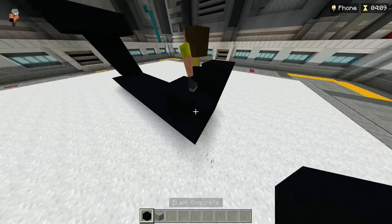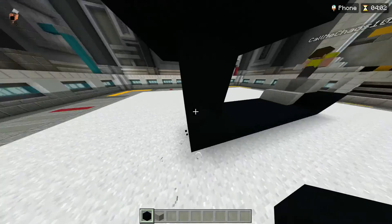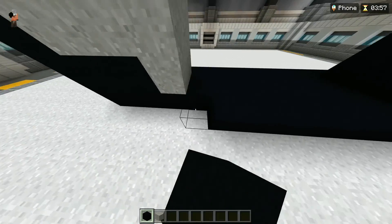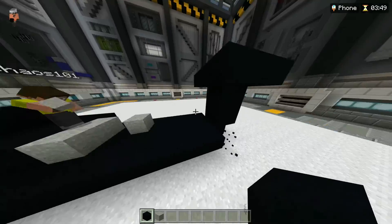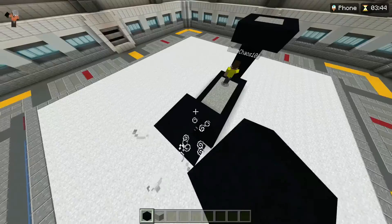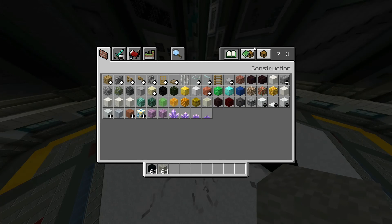Gray concrete, yeah. How chunky do we build this? Okay, you know what, that works. This is a thick phone — thick with three C's! Oh yeah, with four C's! Maybe even five! Oh baby! Alright, and then I'm gonna start making the iPhone Max Pro V12.